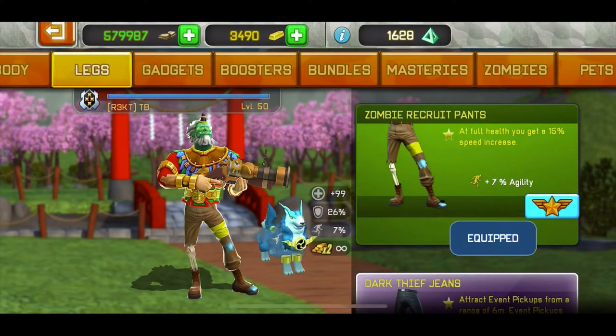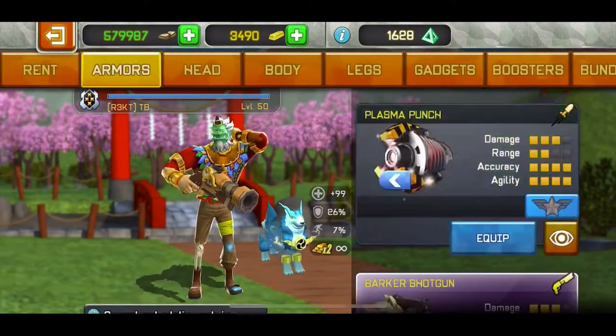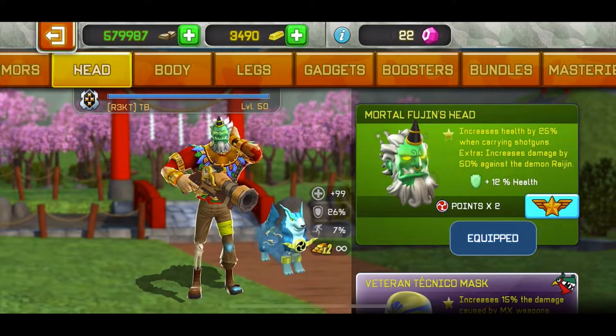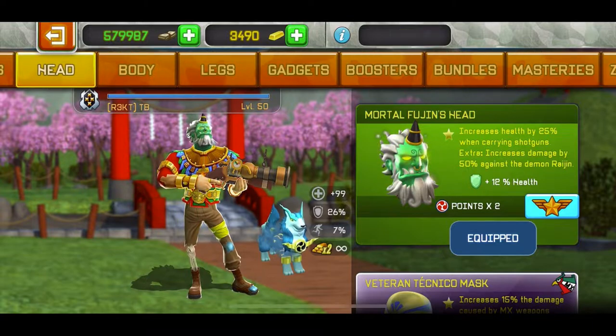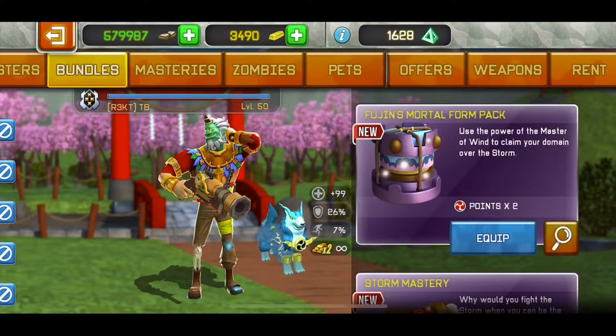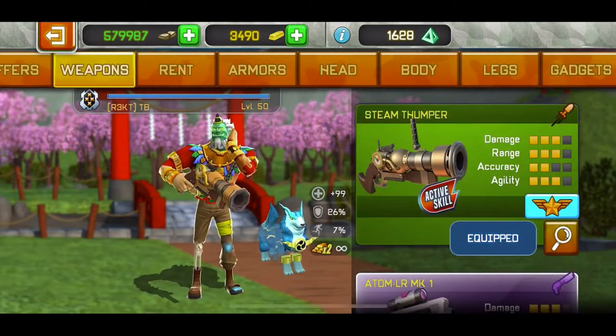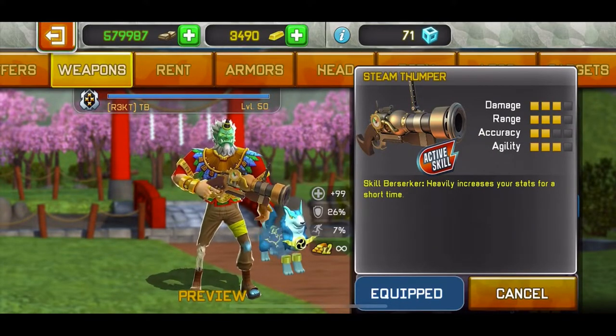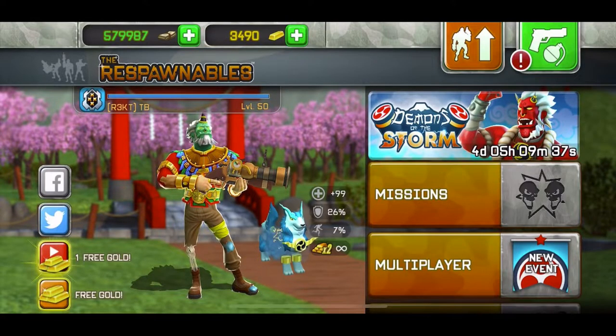So the loadout I'm going to be using is the x2 head — I've completed trial 2, this is just a video I made to show you guys how good it is. The x2 head gives you 2 points, the Aztec at full health gives you a 50% speed increase, and also this weapon because the active skill gives you a speed increase as well. So let's get right into multiplayer.